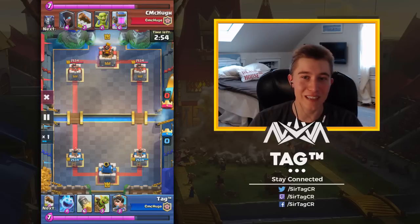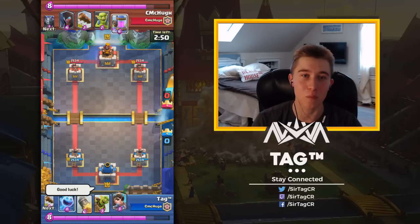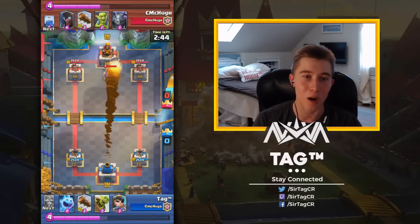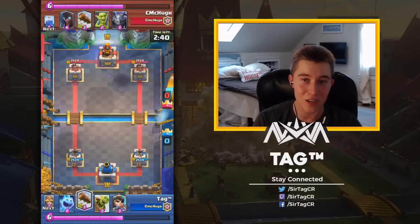Let's get into our first game against CMC Hue. We're going to be running Logbait plus Rocket; he's going to be running Golem plus Pump. Golem plus Pump is definitely going to be quite an issue for us. We have to Rocket the Pump every single time — that's the biggest thing. Never let them have an Elixir advantage, because if they do, they can get a pretty nasty push.